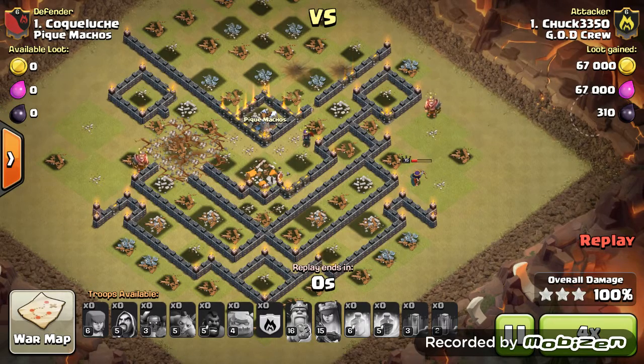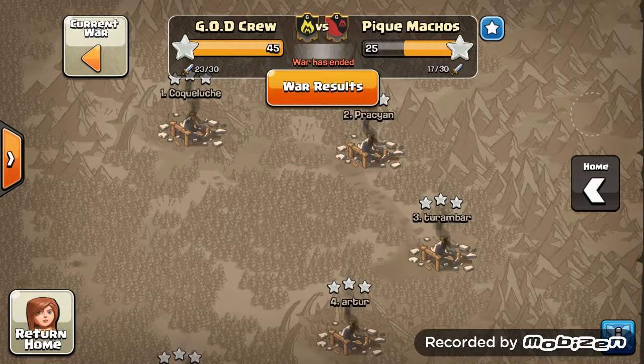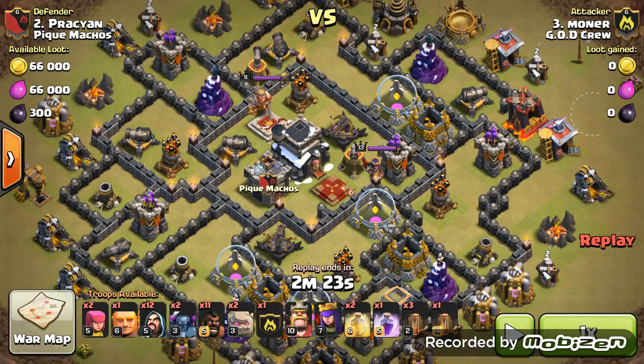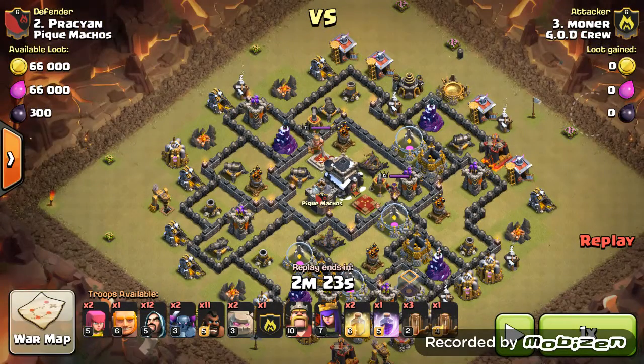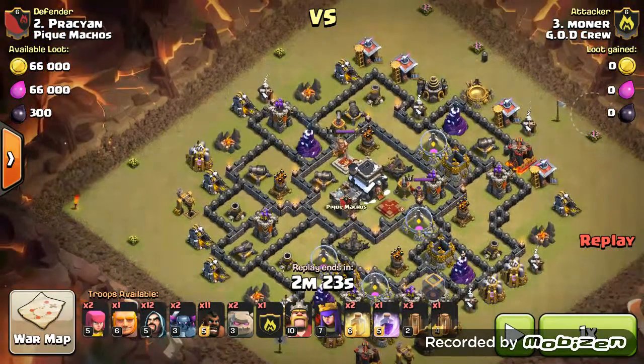I'm going to check another replay. This is a three-star with three PEKKAs, which is kind of interesting — I usually just use two. This attack is by me on number two. I basically did a GoWiPe with some backend hogs. This is pretty interesting because his heroes are a lot stronger than mine, but I was still able to three-star with four Quakes.